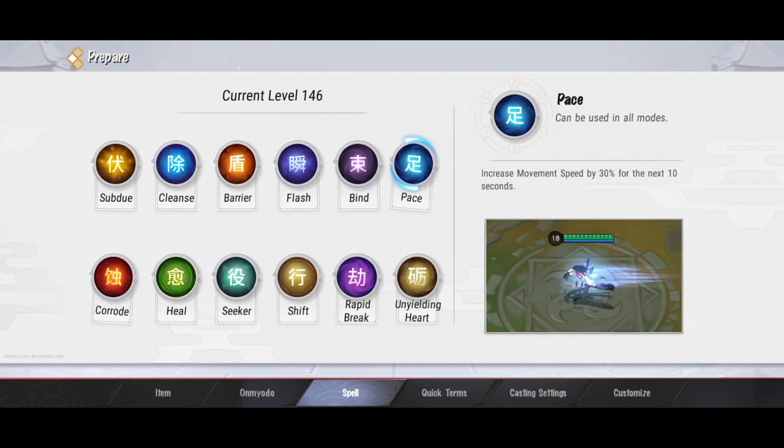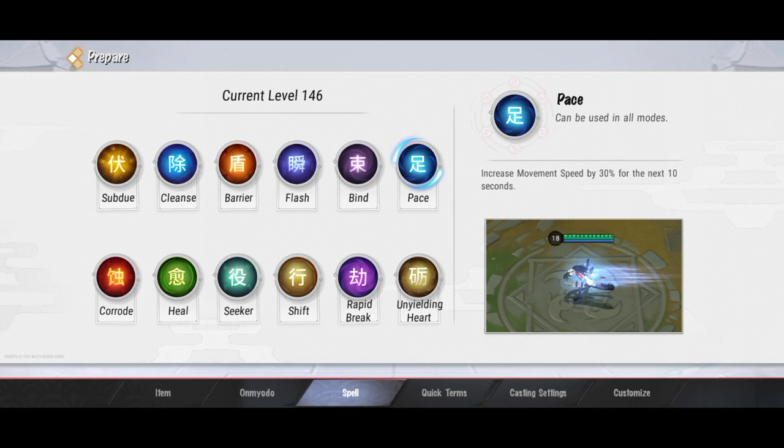Untuk spell selanjutnya ada PES. Selama kalian pakai PES ini, movement speed kalian meningkat sebesar 30% dan efeknya bertahan selama 10 detik. Jadi selama 10 detik lari kalian bisa cepat, dan biasa digunain sama mid atau top lane juga ada. Bisa buat ngejar atau buat kabur juga.